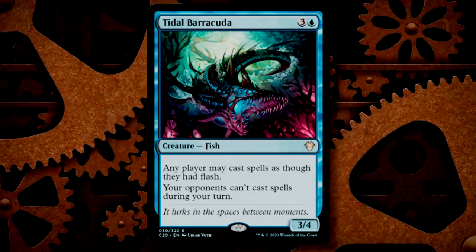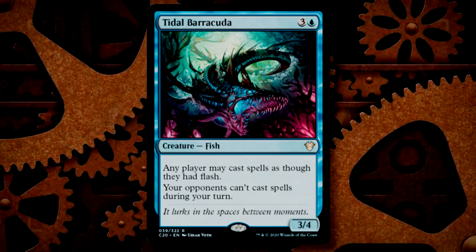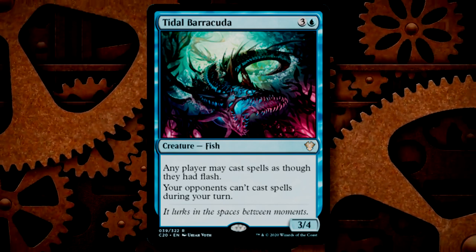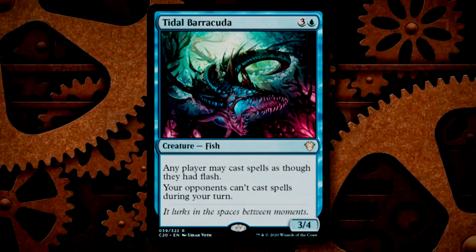It's got the same mana cost as the Orrery, just requiring one of those mana to be blue, so there's that little caveat. I would even be interested in seeing wizards develop other color variants of this card — give us a green card that gives everything flash, give us a red card that gives everything flash, give it to white I guess. What do you think?